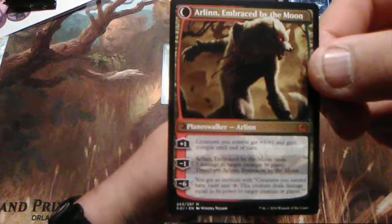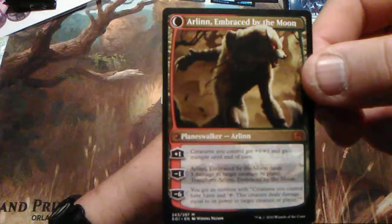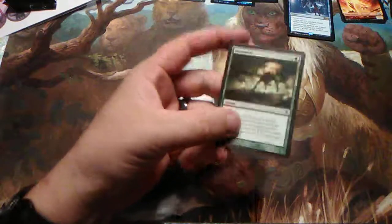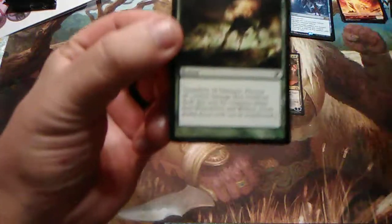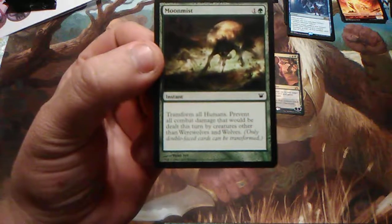Or negative six: you get an emblem — creatures you control have haste and tap, this creature deals damage equal to its power to target creature or player. So that's the commander. Your specialty spell is Moon Mist.